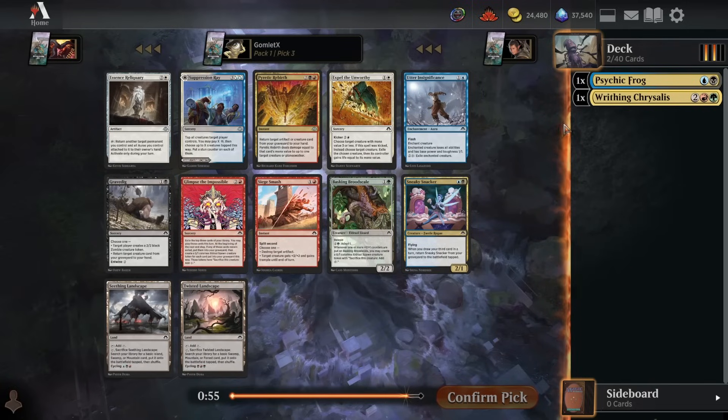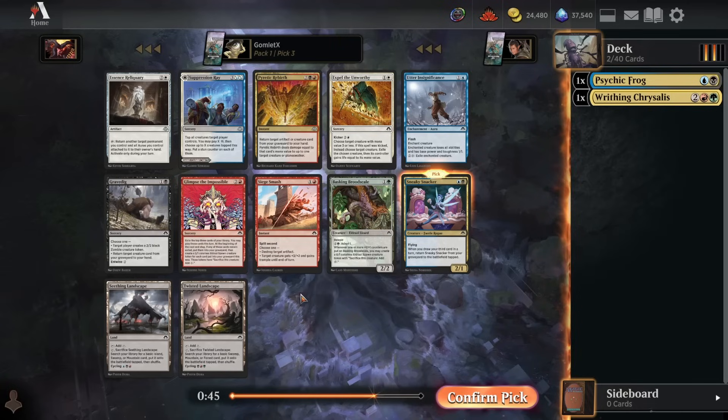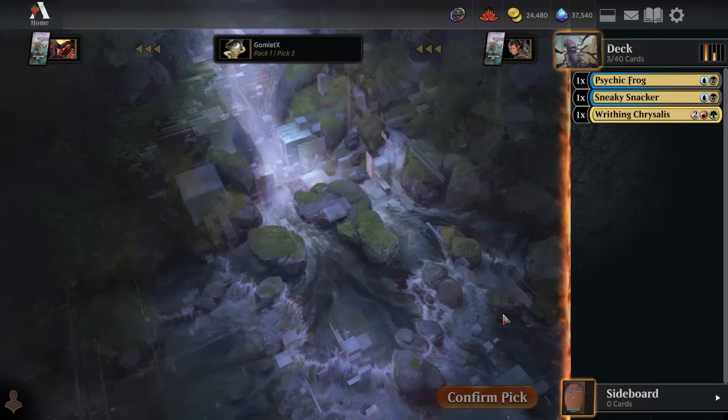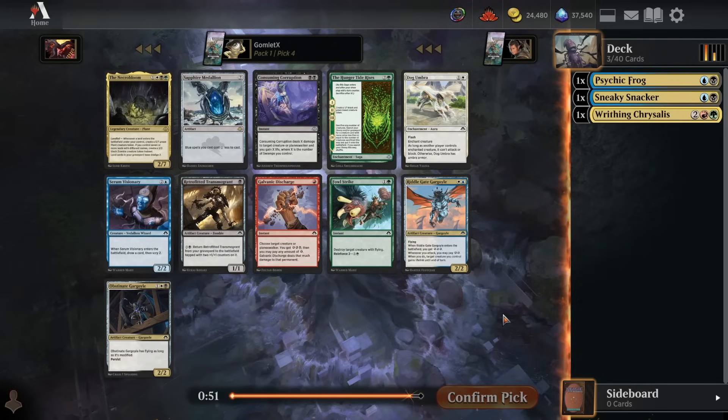For pick three, off of the incredible blue-black card that got passed to us, we take Sneaky Snacker over just a reasonable card to go with Chrysalis — be it the Glimpse, the Impossible, or the Brood Scale. I think Glimpse is probably a little better, giving you so many spawn to go with Chrysalis, but Snacker is the best pick here, seeing that we're going to be fed from the player on our right. Plenty of blue-black options it looks like at this rate. And if we're just going to be passed all the great Dimir cards by the player on our right, that's kind of perfect — we didn't even get punished by our pack one pick one, because if we didn't take Chrysalis we were just going to take a white card anyway. So that has gone pretty dang well for us.